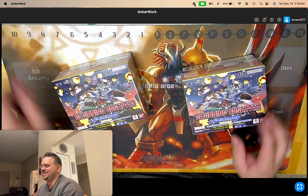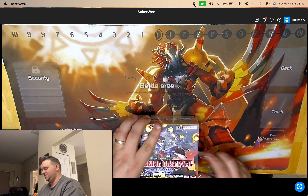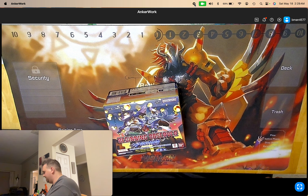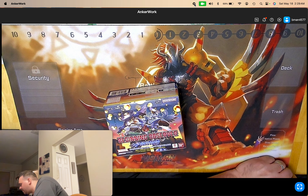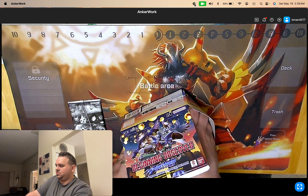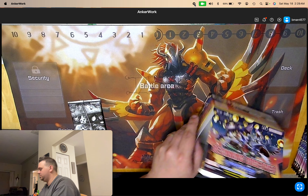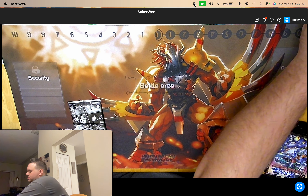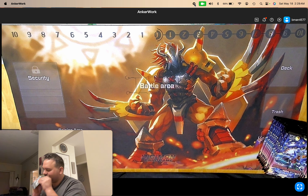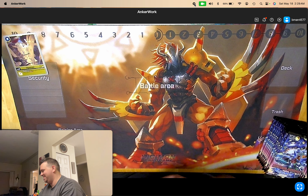I hope we don't pull yellow and purple again — that'd be kind of funny. It's nice to pull a variety. Look at our baby box topper — first up is Upamon, our third Upamon. I've never had that happen before.